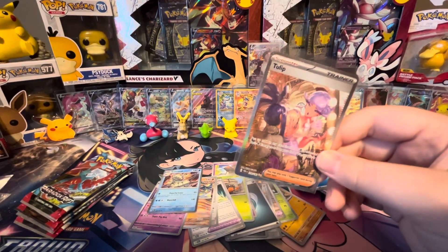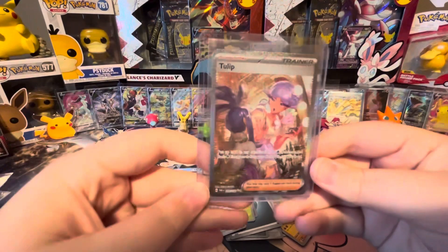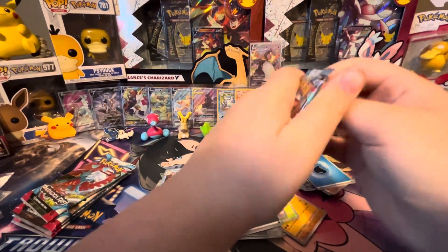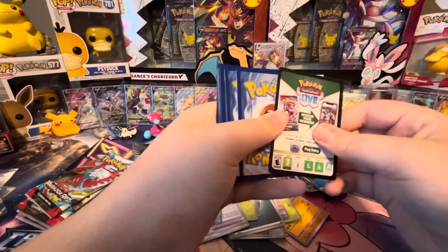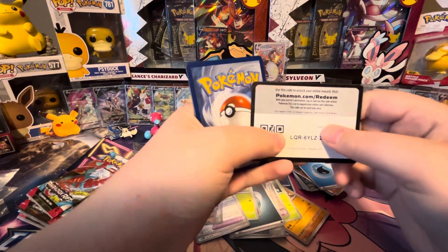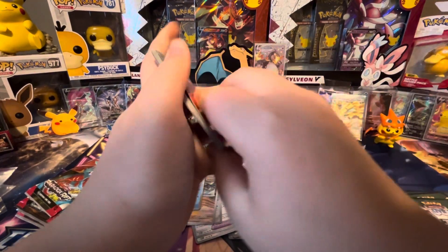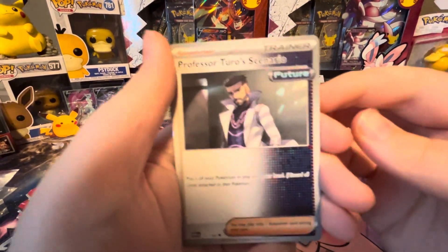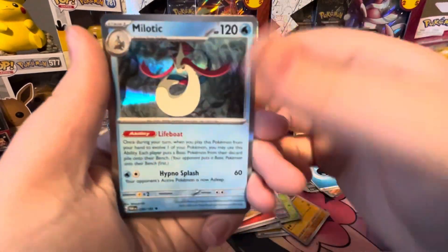I'll grab a top holder for this one — I'm pretty sure this one's pretty good. We've gotten two pulls so far, not bad. We got Tink-a-Tink, Tandemouse, Dwebble, Professor's Turo, Turo's Scenario with the Future on there. We got Mineshow, Rika, Wimpod Reverse, Latios Reverse, and Melodic Hollow.